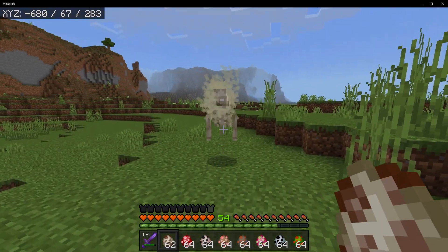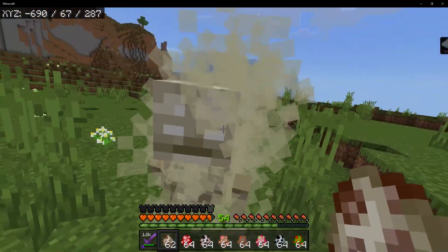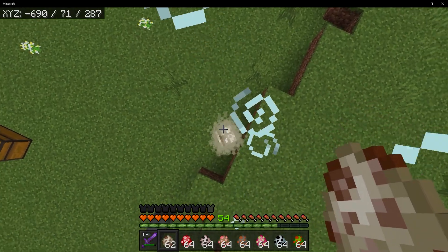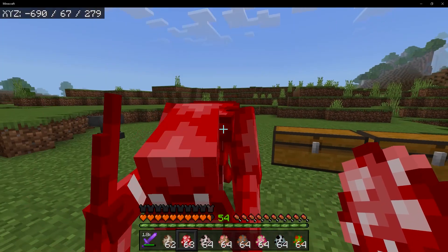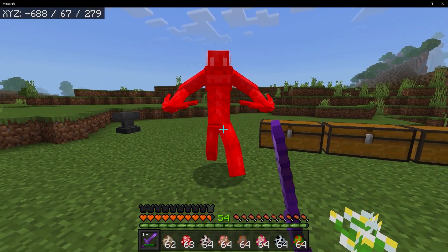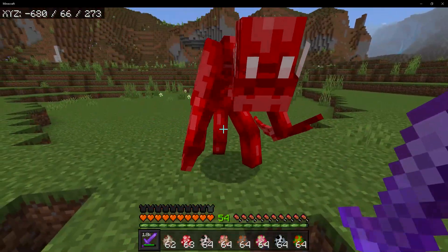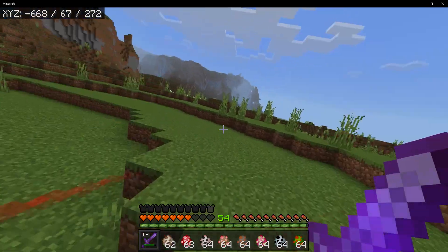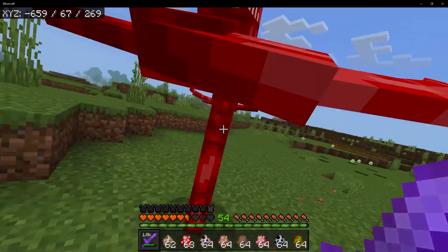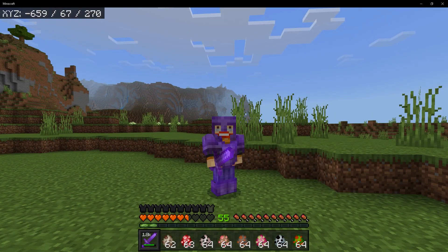Our next mob is the Dune Rider, which is basically a skeleton with sand around them, and he floats around. Whenever he attacks you, he can give you levitation, which is definitely not very nice. Then we have the Raven — that thing is very, very disgusting looking. It does a very big dash. That thing is terrifying.